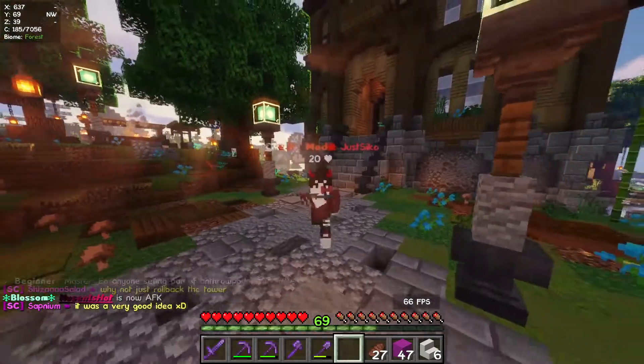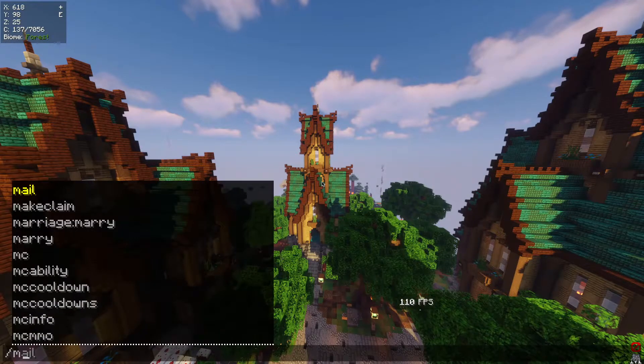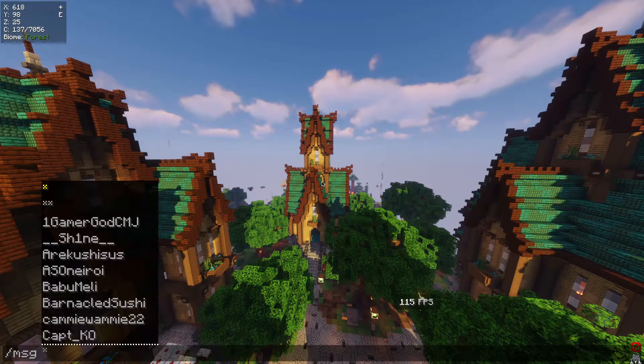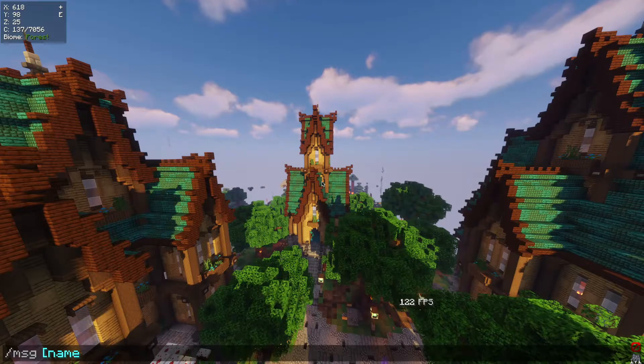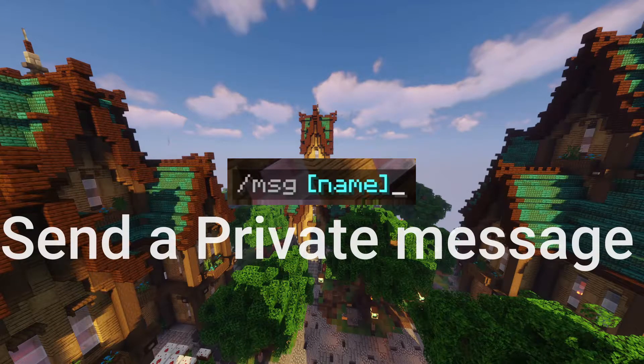In addition to moving around the server, commands are also useful for communicating. Starting with messaging, to use this command type slash msg, then the username and your message. This will send a player a message that only they can see. Note that this command only works whilst the player is online.